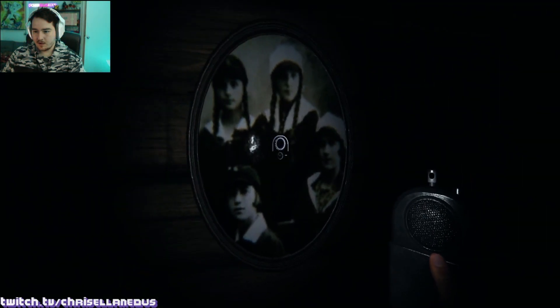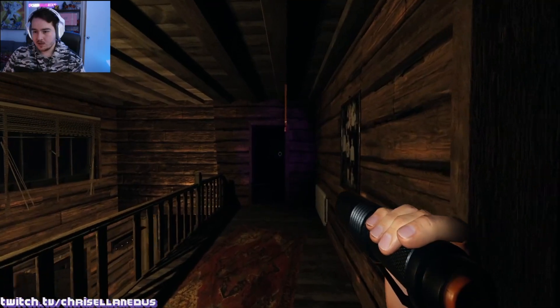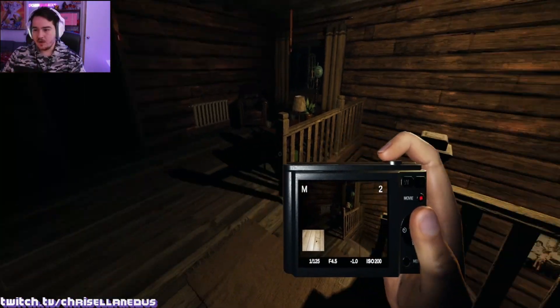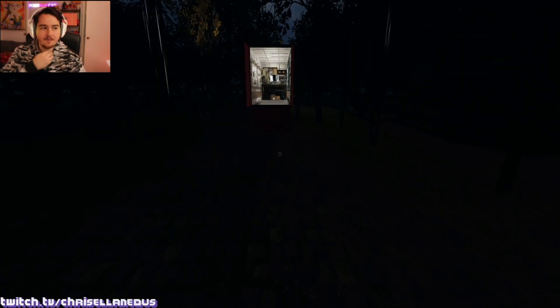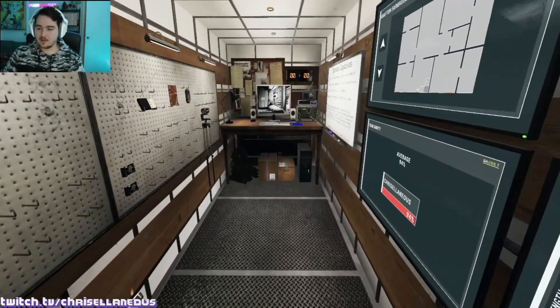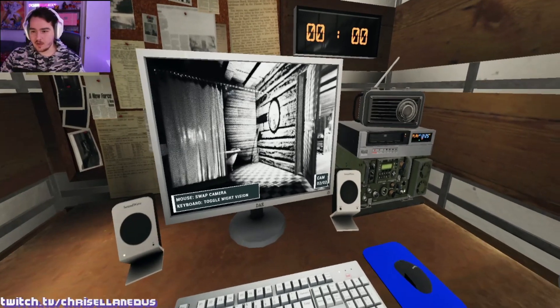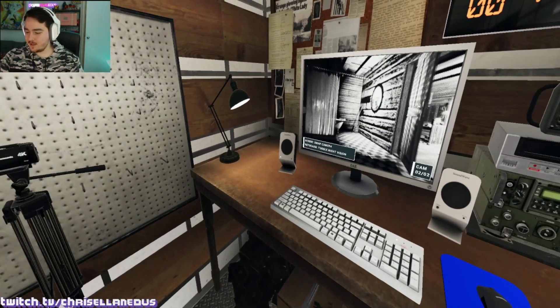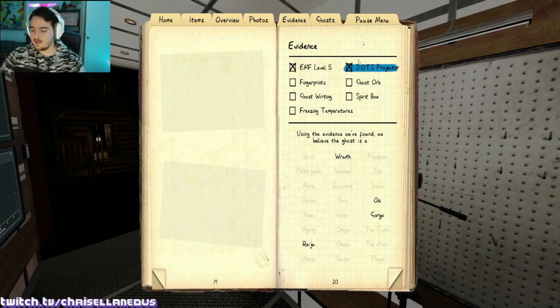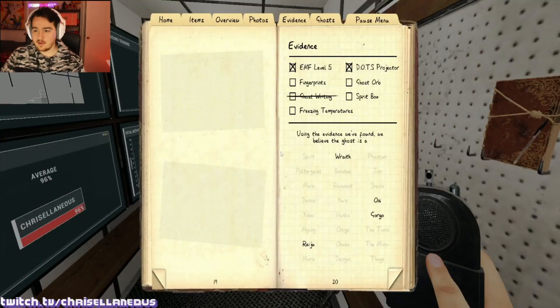I'm going to reposition. Let's go up there with the spirit box, see if we can get anything. We also need to watch for a second to see if we can get some DOTS. I thought that ghost was gonna kill me! What you got for me here, ghost? DOTS — nice! It was very faint, kind of hard to see. Ghost writing is out. It could still be spirit box — it could still be everything except ghost writing. It doesn't look like ghost orbs so those are DOTS confirmed, not spirit box.